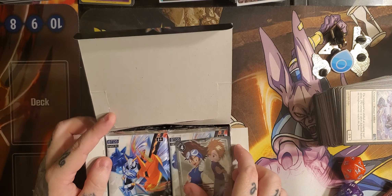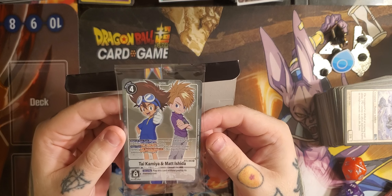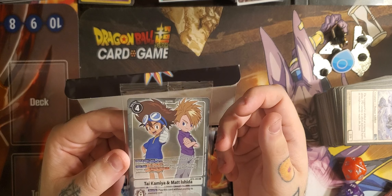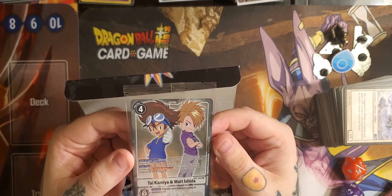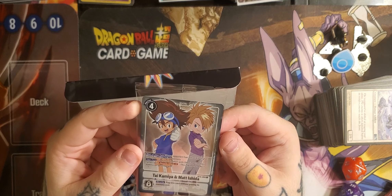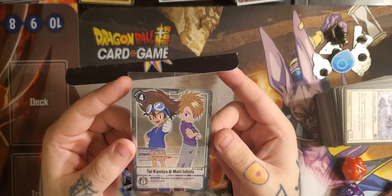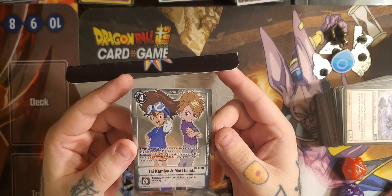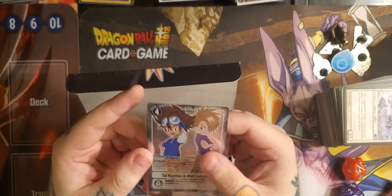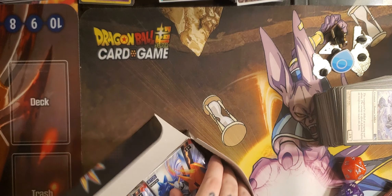We got a Tai and Matt Box Topper — I do not have this one yet. I love that silver artwork on the white, it looks really cool. Start of your turn, if your opponent has a level 6 or higher Digimon in play, gain 2 memory. And your turn, all of your Digimon with Omnimon in their names gain security attack plus 1, which means it checks an additional security card. Let's set our Box Topper aside and get cracking.